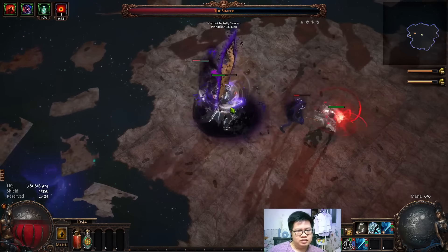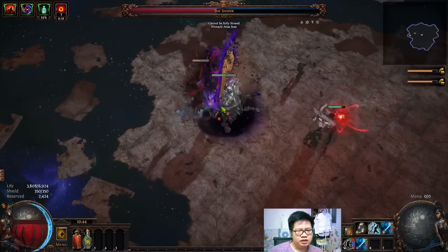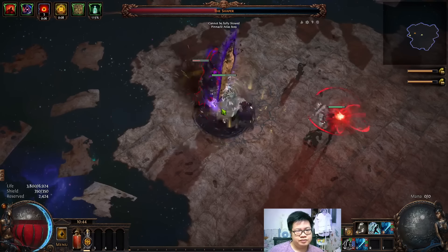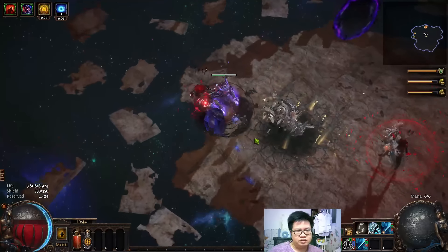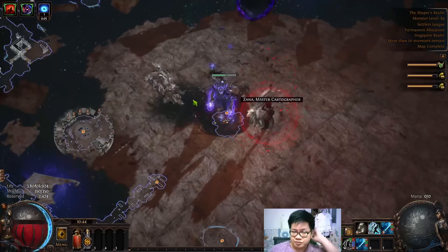I can just stand here, load up a shitload of projectiles, and everything that appears will just die. Technically, I don't even need to load up an insane amount here — you can see he's just disappearing.